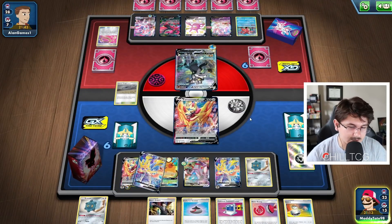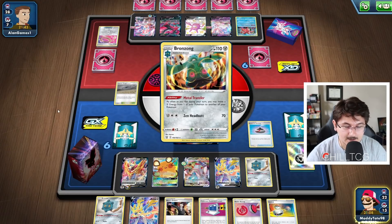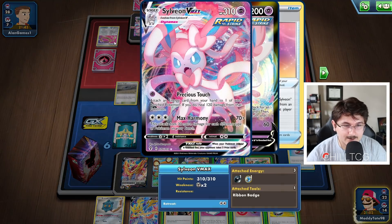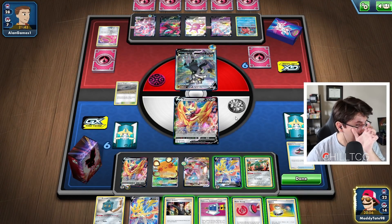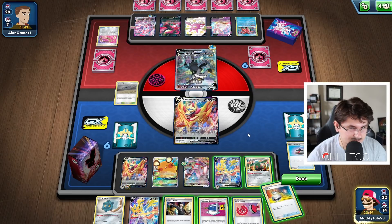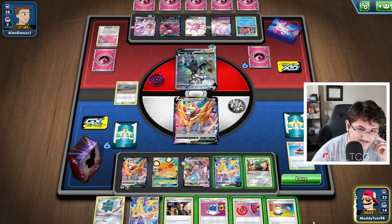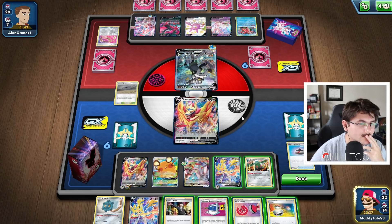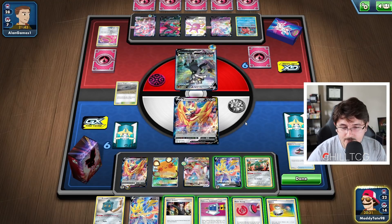He grabs the Energy Switch, which is pretty interesting. Now we can go ahead with Evolution Incense — we finally have some cards to make things happen. Let's grab our Bronzong. Super important, we got it out a little bit late, but we can take two prize cards this turn. He does have the Ribbon, so I still think it's probably the best option to KO with Zacian on the Sylveon this turn, because I think we're pretty much safe the following turn. I don't think he's going to have anything to do enough damage to us.